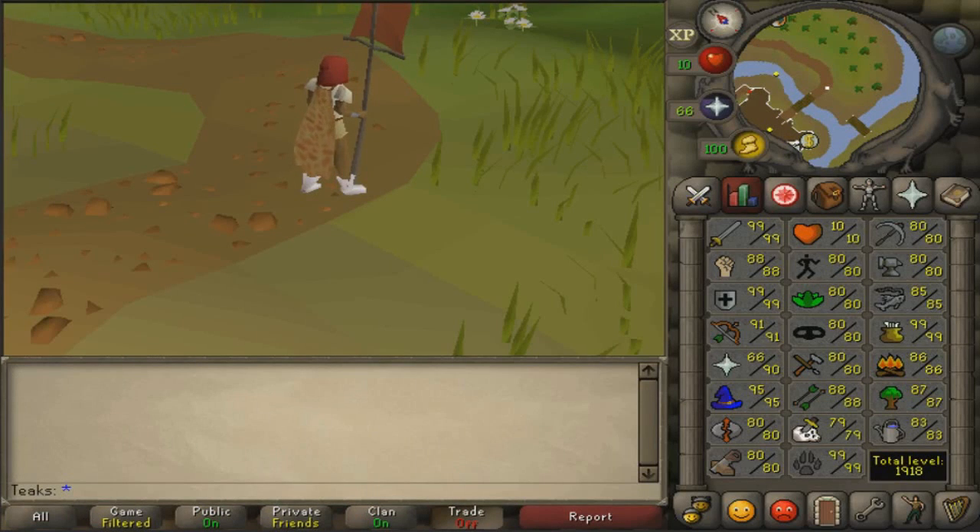Hello everyone and welcome to my 10 HP fire cape guide. In this video I'm just going to be discussing some tips and tricks to help you guys get through the fight cave at 10 HP. I'm not going to do a full guide through the entire cave, just certain waves and things you need to know to successfully get through it. So without further ado, let's get right into the guide.